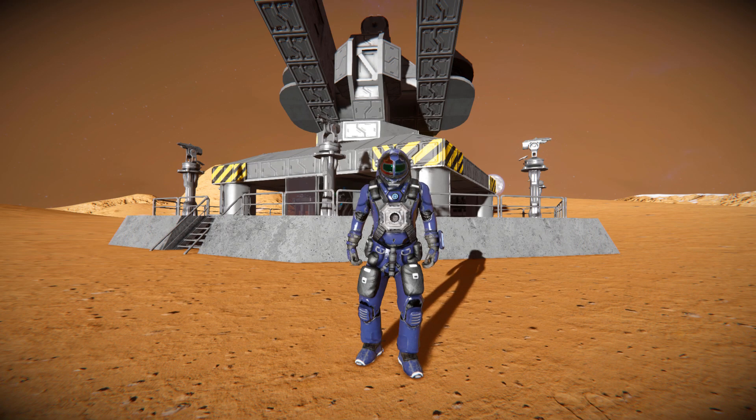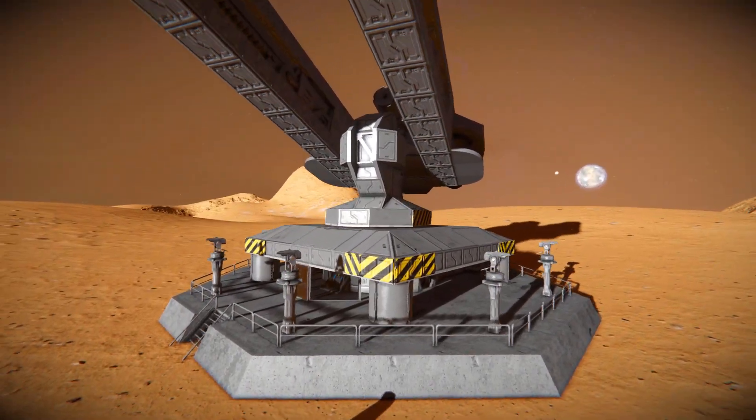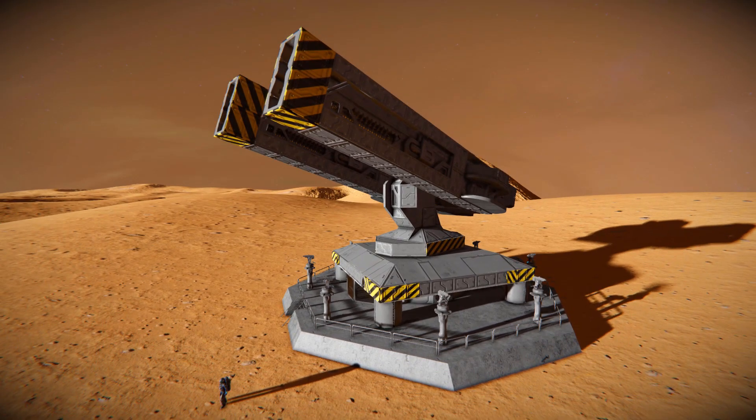Hello and welcome back to Space Engineers. In today's video we're looking at another large railgun turret. This thing seen right behind me is called the Type 92 Dual Railgun Tower, which features a bunch of interior turrets all the way around it to make sure you're nice and protected from any kind of pesky drones, spiders, wolves, or even meteors in survival mode.